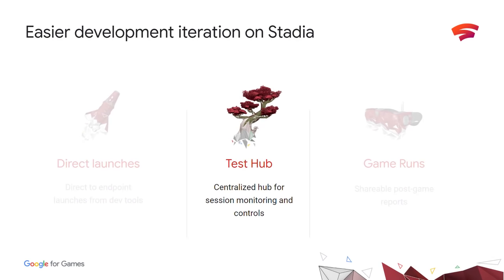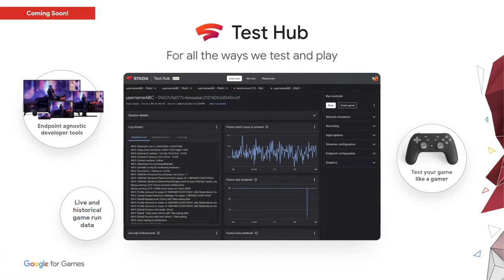We expect this to save hours in the life of a Stadia developer. This feature is going live first for launches to web, and then mobile and TV over the next few months. We're also launching a new set of cloud-native tools that will enable you to have the capabilities of a developer while playing as a gamer, no matter what endpoint you're on. TestHub will enable developers to seamlessly test their games across mobile, TV, and web while getting all the tools and real-time data they need to understand and control their game. This allows partners to debug issues with comprehensive logs and feedback both during and after the session.